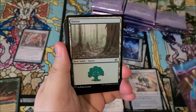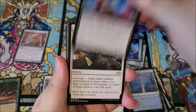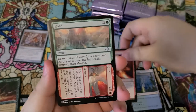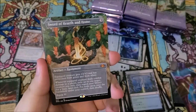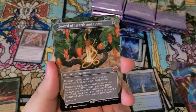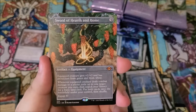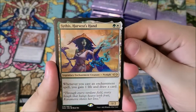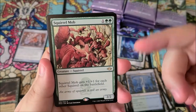Alright, we have a forest and a new land. We got radiant epicure, prismatic ending, kaleidos, scorch, road to ruin, strike it rich. We got sorcerer of hearth and home, full art mythic — I'll take it! Very cool. We got set adrift, harvest hand. This is why I like set boosters — we got two rares and a full art mythic.